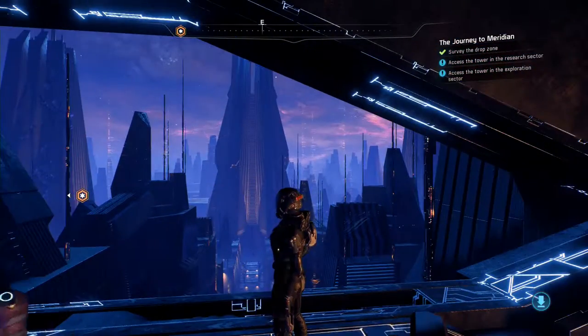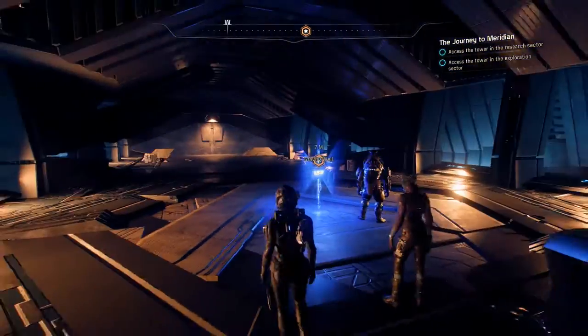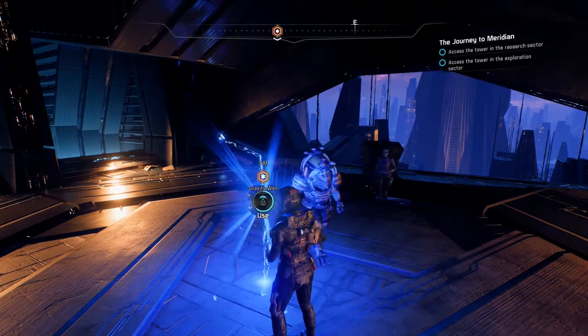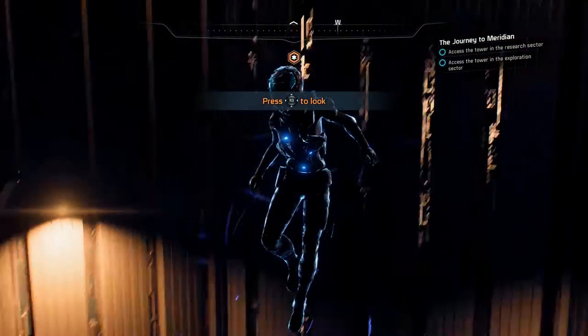Alright, so we gotta just activate - wait, how many towers are there? Pathfinder, interfacing with that console has activated a gravity well. Okay, looks like there's a lot of towers - I'm not sure how many. On the mission map it just gives us two, so I guess we're gonna activate two towers.